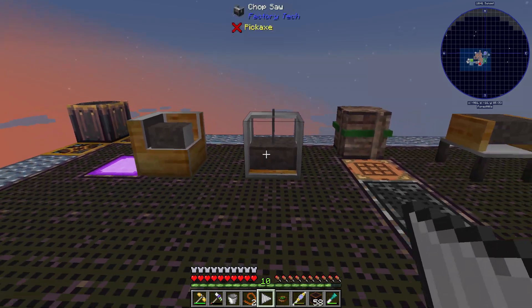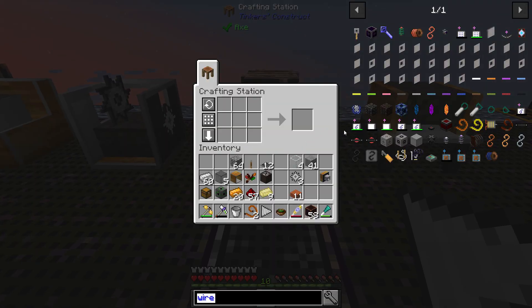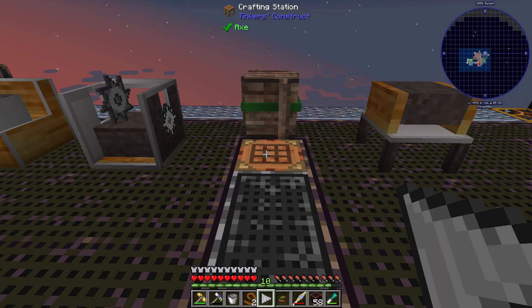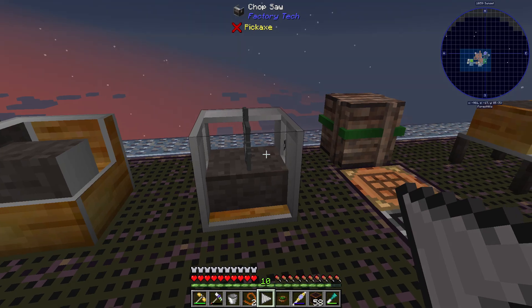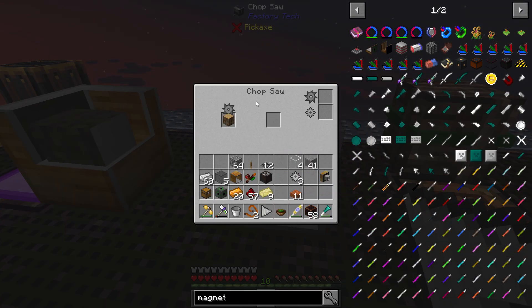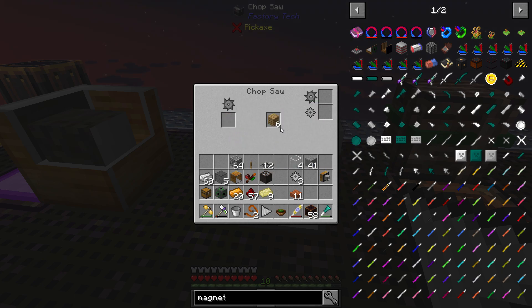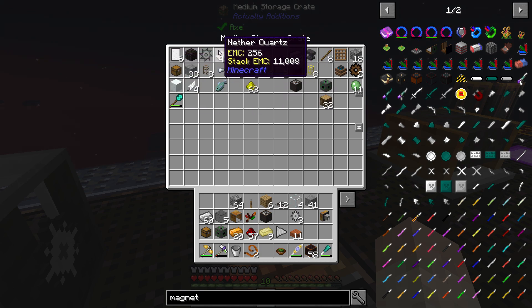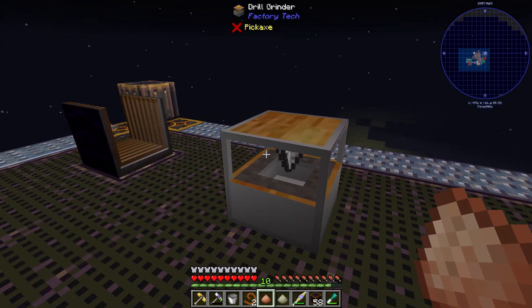We'll very quickly go and make these machines. The magnetizer — pretty standard stuff: nickel ingots, standard wires, and a magnetic centrifuge. And by the way, with the chop saw — a cool thing about it is if you're using wood and want more planks per log, it makes six oak wood planks. You can also go ahead and make blank quartz plates just by making yourself a standard quartz block. We've managed to get ourselves the magnetizer and the drill grinder.